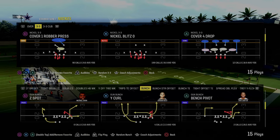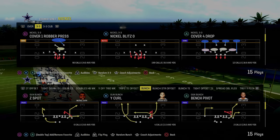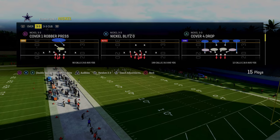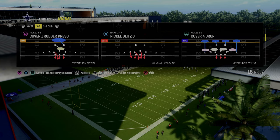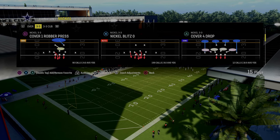Today's video we're going to be going over one of the best blitzes in Madden 24 — the Nickel Blitz Zero out of the Nickel 3-3 formation, available in a lot of different playbooks. I'm using the multiple defensive playbook. It's also in the Chiefs playbook and the 4-6 playbook.